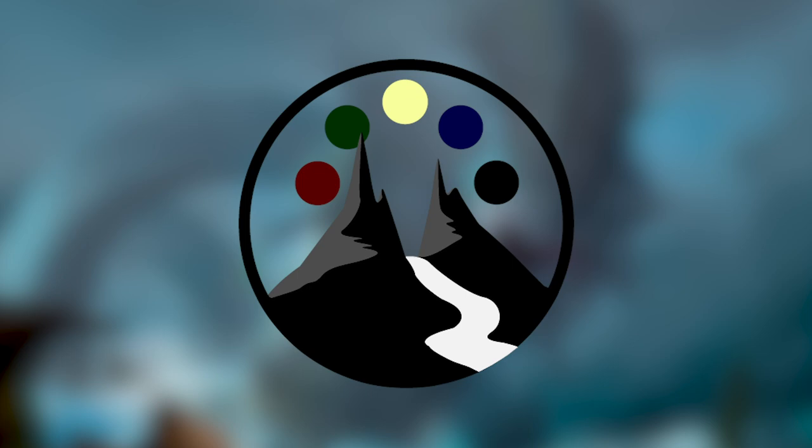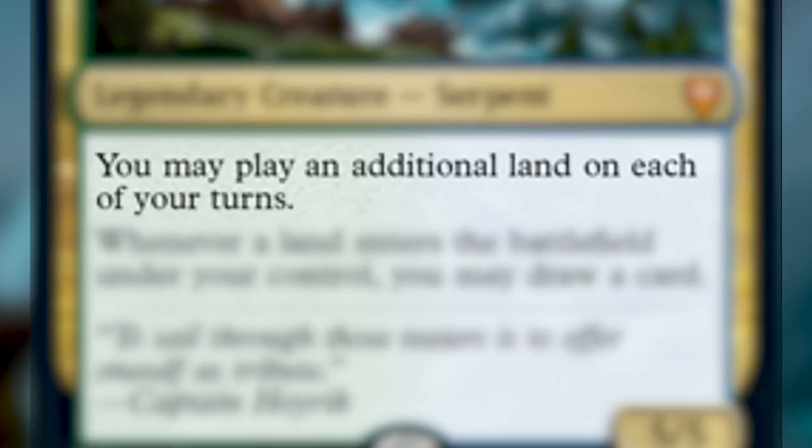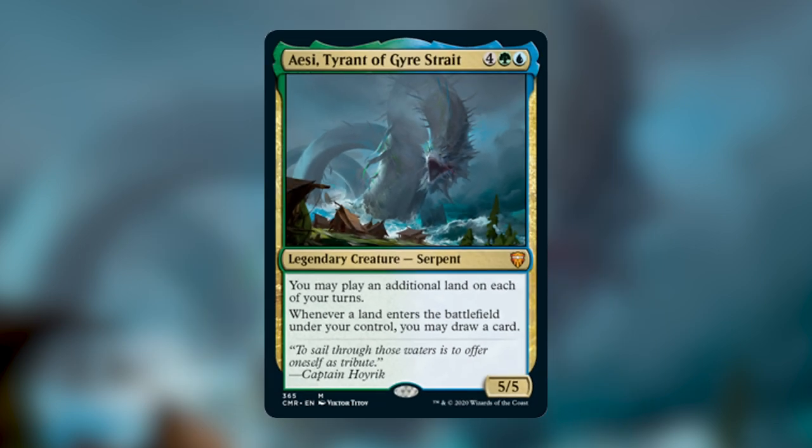Let's take a look at the deck and see its strengths and strategies. Starting with the commander, ASC Tyrant of Gyre Strait — a legendary creature serpent that costs four green and a blue. It reads: you can play an additional land on each of your turns, and whenever a land enters the battlefield under your control, you may draw a card. It's a 5/5. This is a super powerful commander — letting us play an additional land and rewarding us for playing lands with card draw. Green and blue's strengths are ramp and card draw, and having that on a commander is super great.